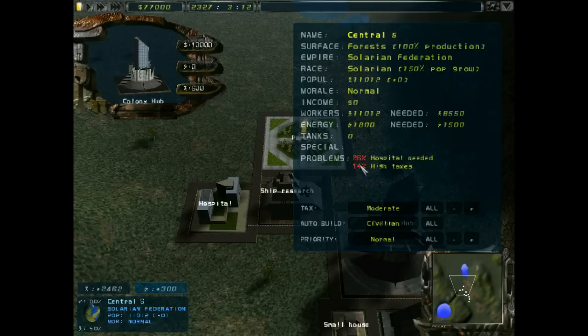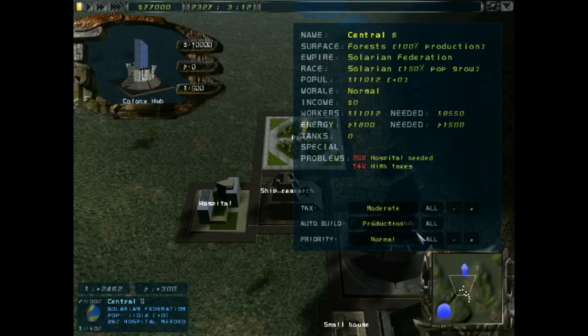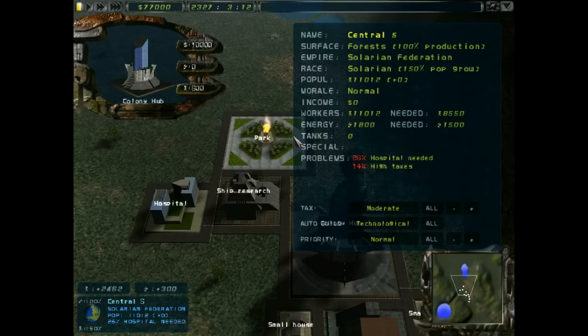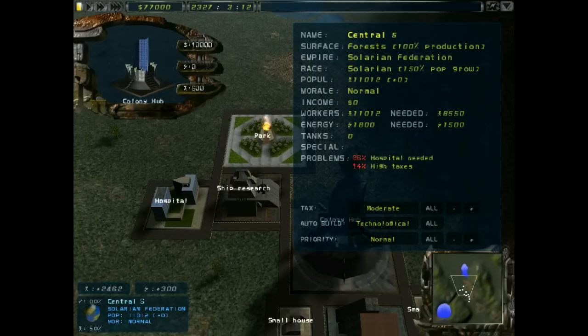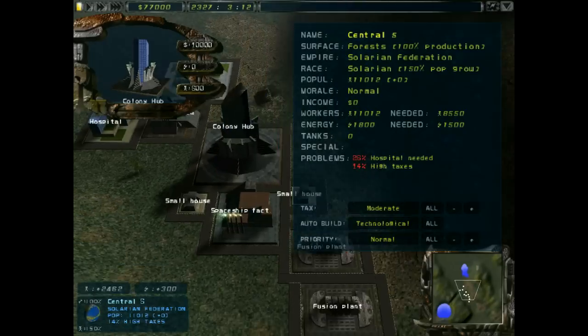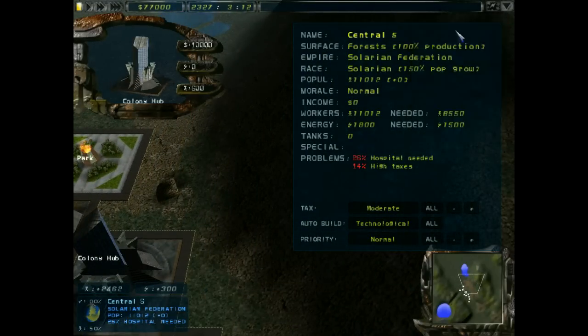Tax rate is moderate - most people are okay with the taxes, you'll always get that regardless. The auto-build lets us set up generally how we want it to build things. We want to build up a production side of things... actually, technological - because we have 100% production rates here for a forest world. So we're going to make this a technological world; it will then try to concentrate on building research facilities such as ship research. The priority is how adamantly it will build that as opposed to other things. On normal it will try and concentrate on that, but if there is a high problem - for example, hospital need goes up to 40-50% - it will build that first. It seems to be reasonably intelligent, which is a rare thing in this sort of game. You can micromanage, but I generally find I don't need to - with a but. But we'll get there in a moment.